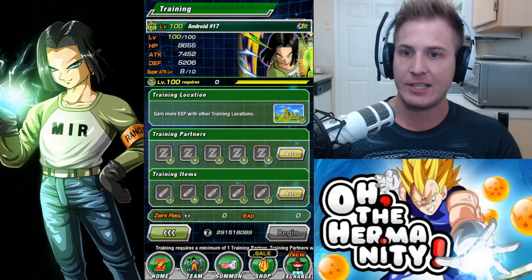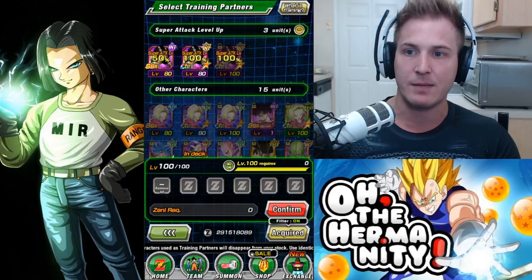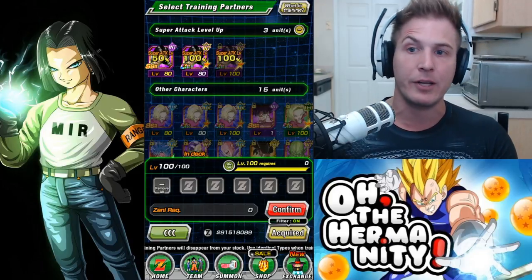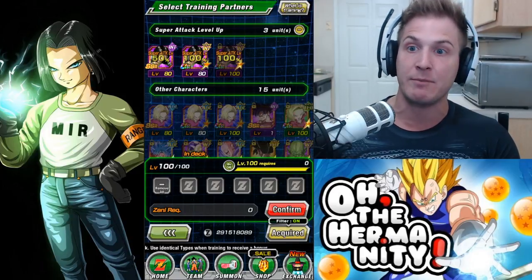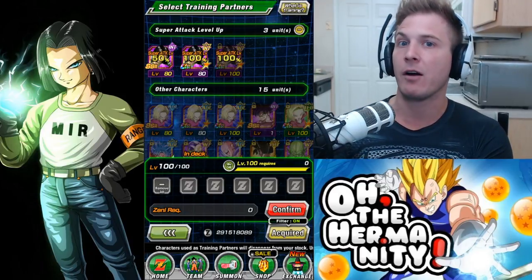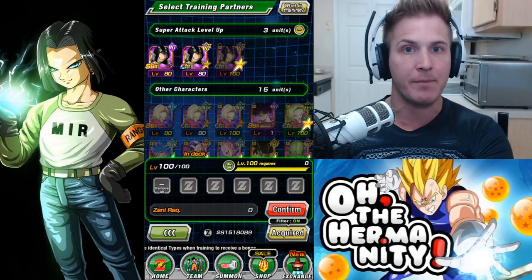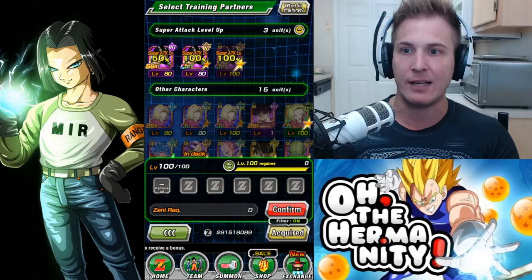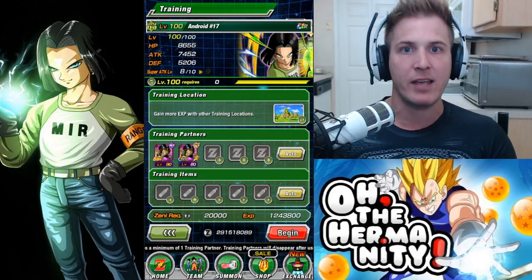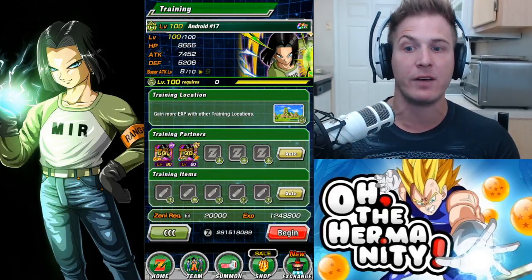Now it's time to actually boost the super attack. Click on Android 17 — he's not in his TUR state; if yours is in TUR you'll have to reverse it. The unit you need is Warriors Duty Android 17. In SSR form it's only a 50% chance, and if you want to spend the metals to get him to UR form it's a 100% chance. In my opinion, it's never worth putting metals into them when they're SSR and already 50%, because doing three at a time, nine times out of ten you'll get either one or a +3 for the super attack.